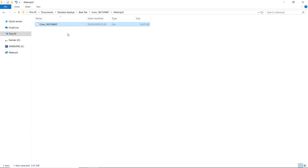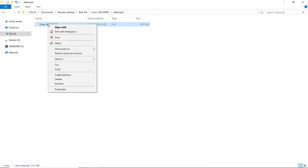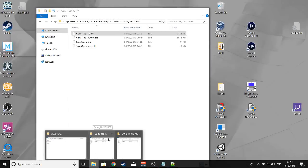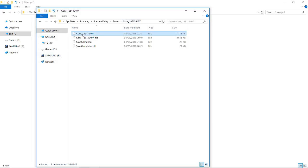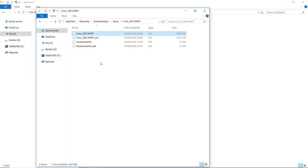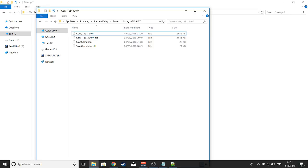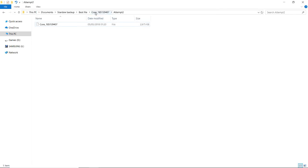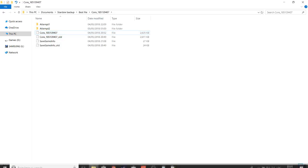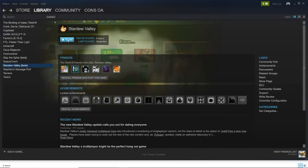Now all we need to do is take this altered file and put it into our actual save folder — replacing the original save file. If anything's gone wrong, I still have the original file in my backup folder, so I can just replace it and all should be well. Let's open up the game and see if it worked.